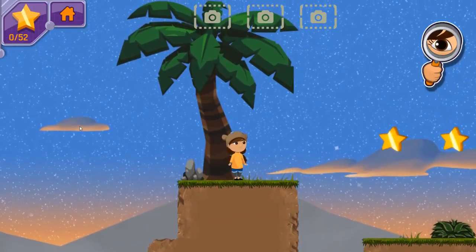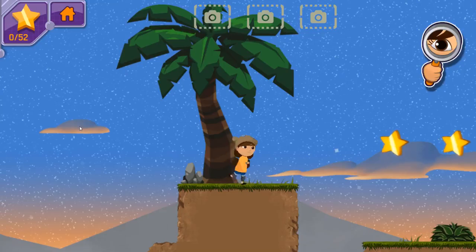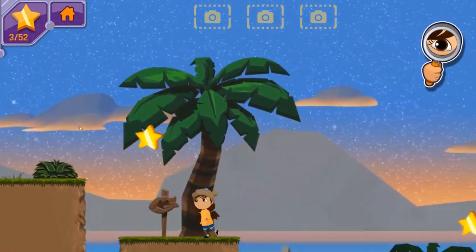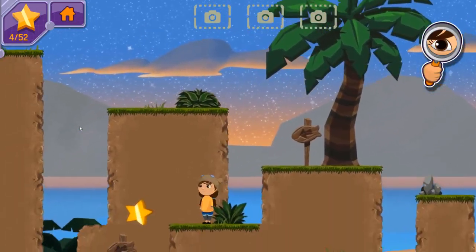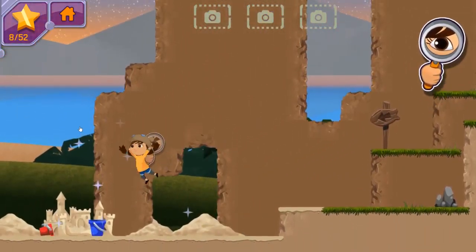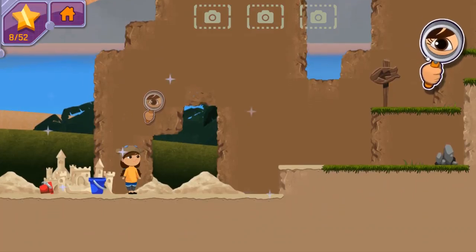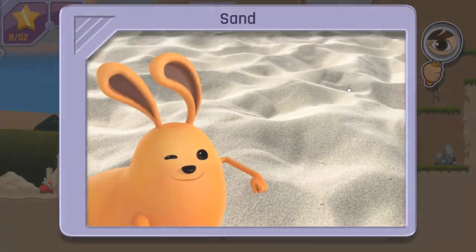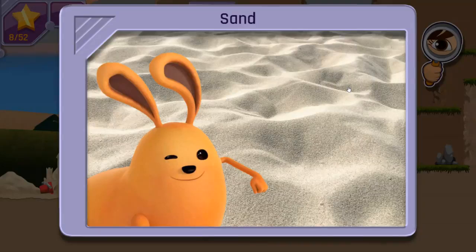Let's take photos of sand and dirt. They're Earth materials — non-living things we find in nature. Let's go find another kind of Earth material. That looks like sand! I've seen those crushed up rocks and seashells at the beach! Good start! You found one important Earth material! Can you locate two more?